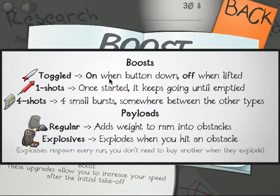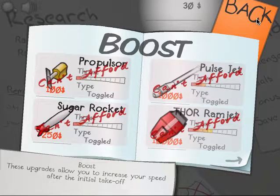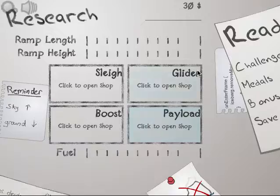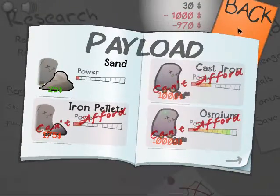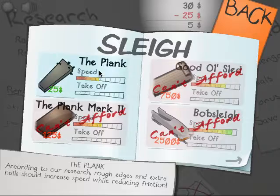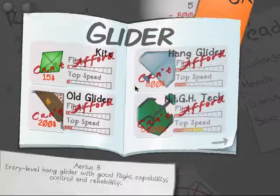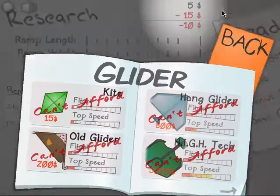Torque — you got the boosts on when button down, off when lifted. Lots of very nice payloads. Payloads basically can destroy the obstacle easier. Osmium is the best, as you can see. We're going to go for the plank, you know, can't afford anything else.